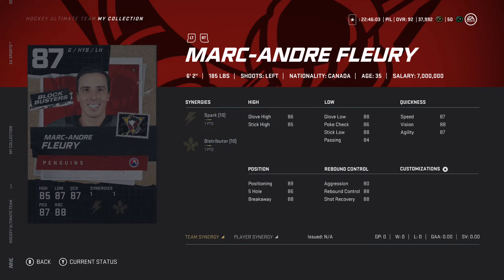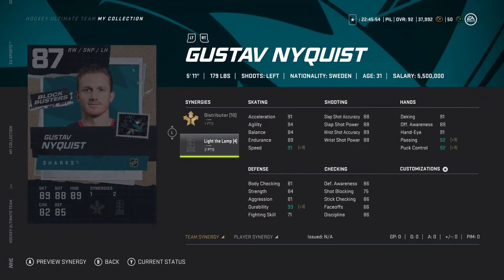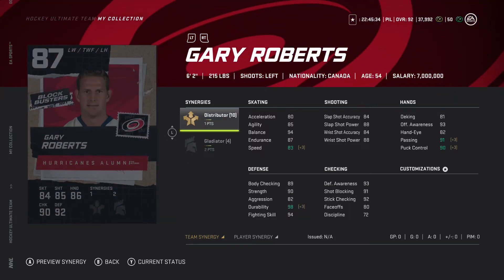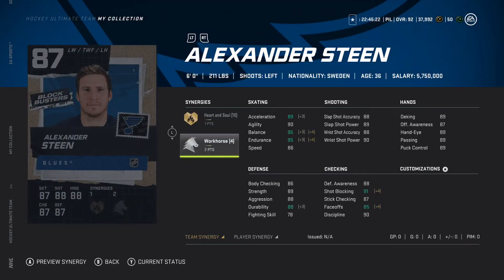An 87 Flurry with spark and distributor might be the play. 87 Gust Nyquist with one distributor, two to light the lamp — looks like a really really good card. 88 speed to start, 91 with distributor activated — honestly looks like a good card. Gary Roberts with one distributor, two to gladiator — that's a left winger with 80 speed, 83 distributor, not what you want to see. Alexander Semin with one to heart and soul, two to workhorse — 86 speed, heart and soul synergy, no.